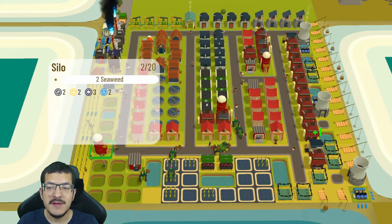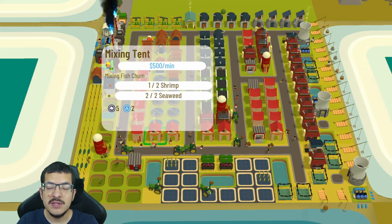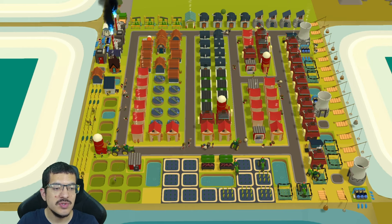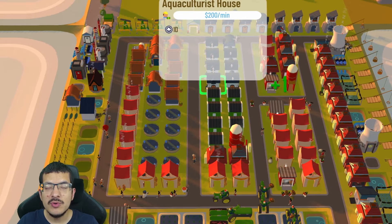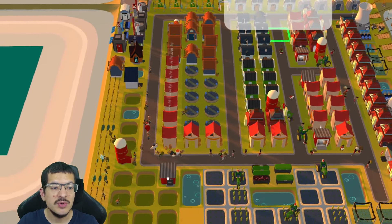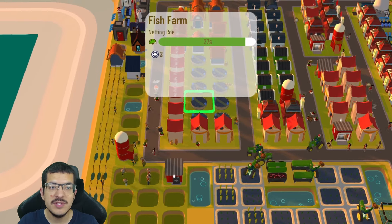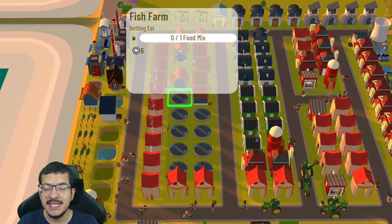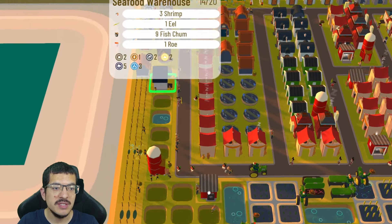Seaweed is used in four different crafts: to craft shrimp from the shrimp farms, fish chum in the mixing tents, Ebi Maki in the sushi restaurant, and roe in the fish farm. I have 12 aquaculturist houses — those aquaculturists are in charge of taking seaweed to the shrimp farms and fish farms to craft shrimp or roe, and they are also responsible for crafting eel.